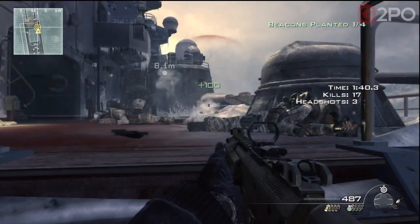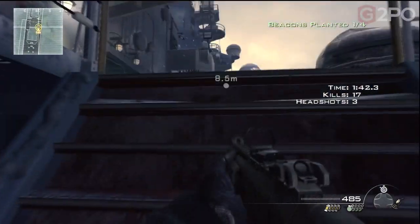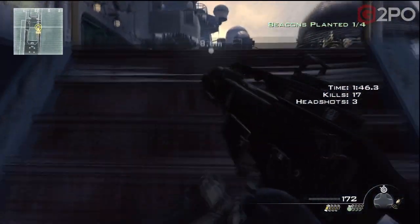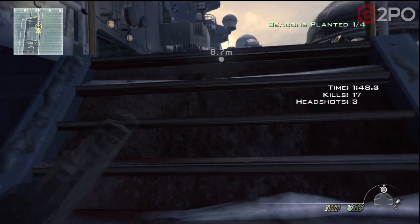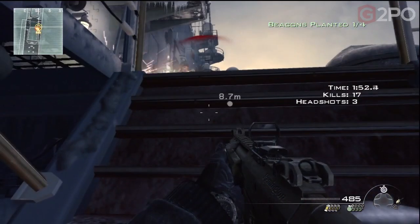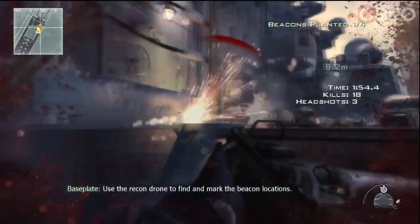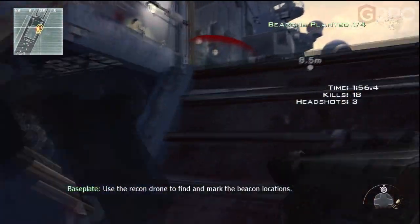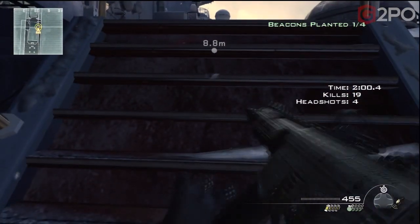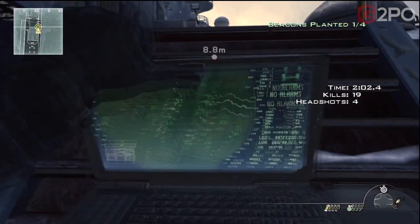Once you actually get it down, because once you activate the recon drone, you're invulnerable - they can't actually hurt you. You can't activate it if there's an enemy right in front of you shooting at you, obviously. But once you actually have it activated, you're pretty much invincible. Nobody can shoot you, even though you're just kind of sitting there with a laptop.